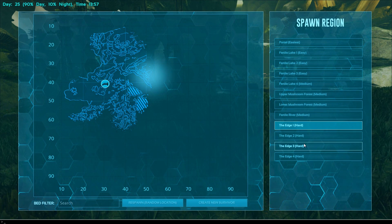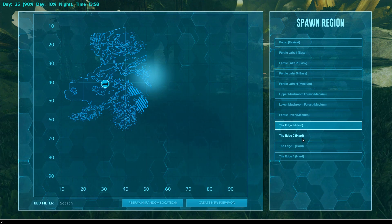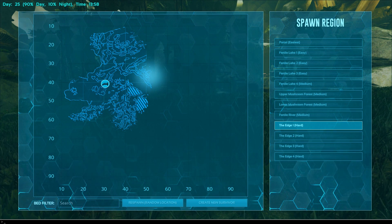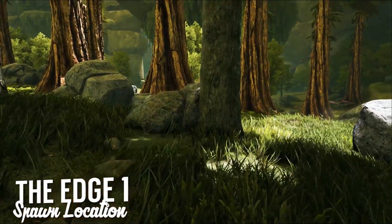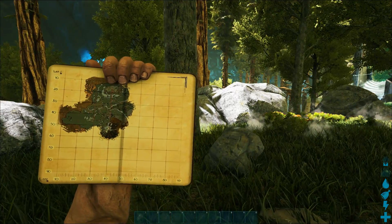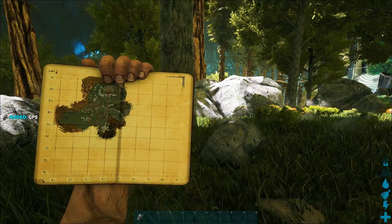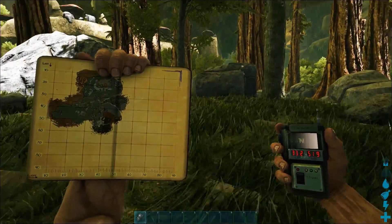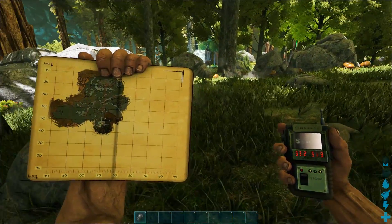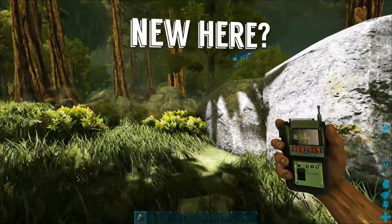Let's hurry up and move on to the edge. What is the edge? We are about to find out. There are four regions, all of which are hard — initial spawn points we will try to find. That is the coolest one. Let's start with Edge 1 — it is the deepest into the unknown. So this is Edge 1. Let's get ourselves some GPS right out of the gate and take a look at the map. I think we are very close to 50 on the longitude, and that is as far — basically — as we have been in terms of east-west.